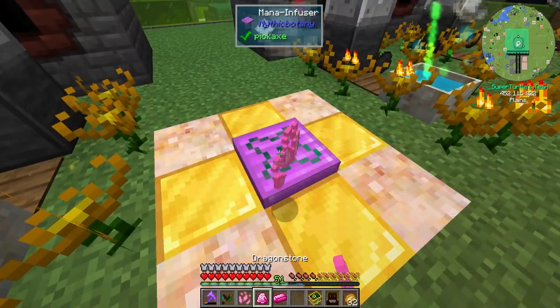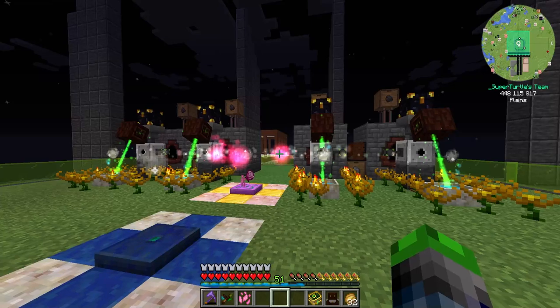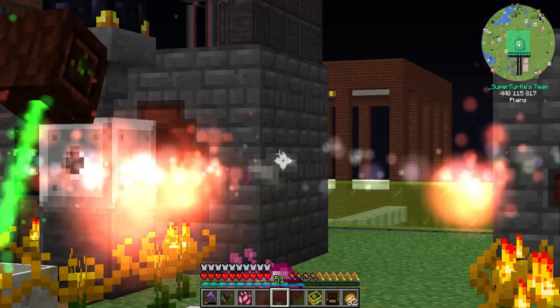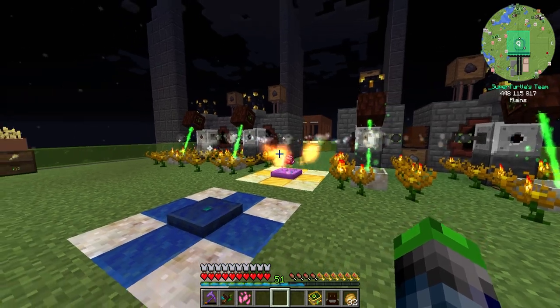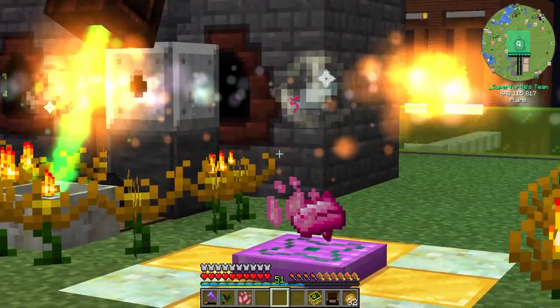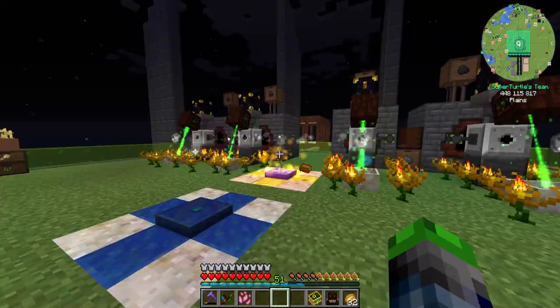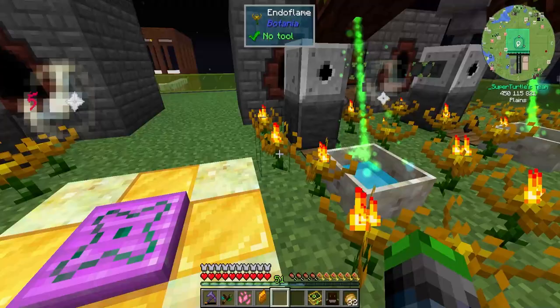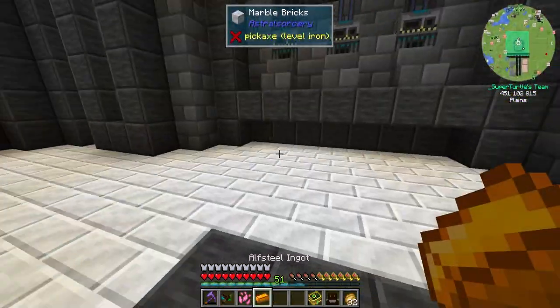Let's try it out now. Oh yes, look at that — I'm spinning around. There are some particles over that, it's really cool. They're orange. Yes, look at this. Wow, that drained a lot of mana. But we have our first ALF Steel!